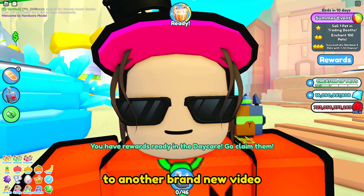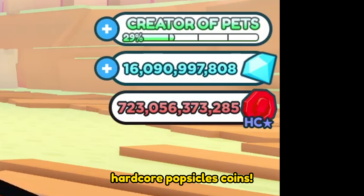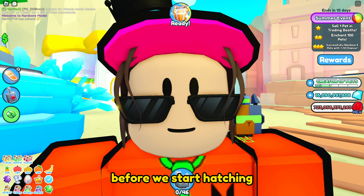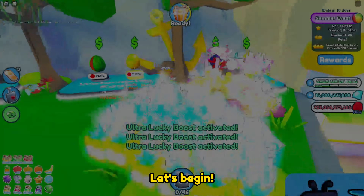Hey guys! Welcome back to another brand new video. So today, we have 723 billion hardcore popsicles coins. Let's see if we can hatch a huge tiki dominus on this amount of coins. Before we start hatching, kindly hit the like button guys — it helps me a lot to get motivated to make a new video. Let's begin.